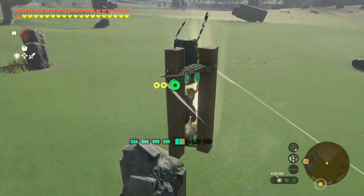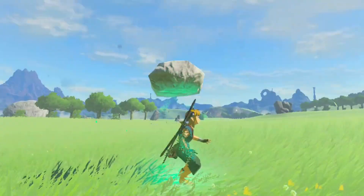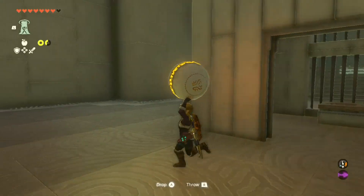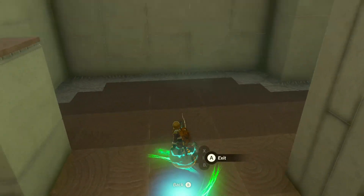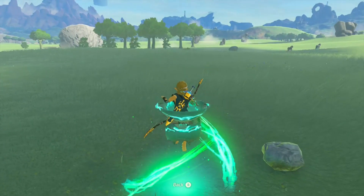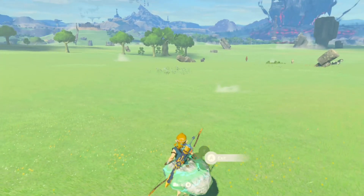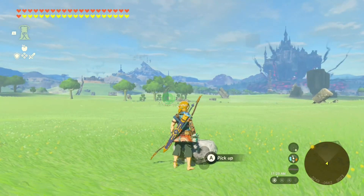The second mechanic I want to share is an ascend mechanic, where you can hold an object above your head and sometimes ascend through it. This can be done really easily with rocks and shrine orbs, but the most portable option is using a portable pot, although it is more difficult because there's a smaller window in which you need to ascend. The ascend mechanic allows you to basically pause time and still be able to look around, and also gives you an extra little height boost if you jump off of it immediately.